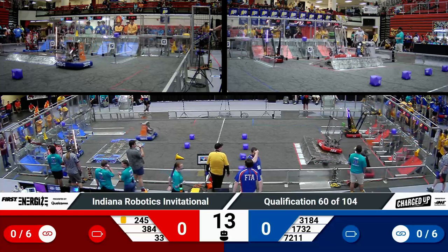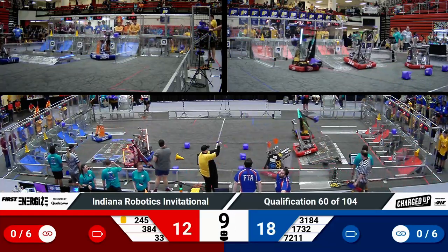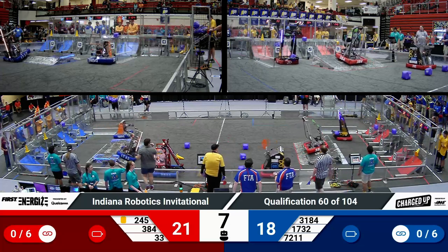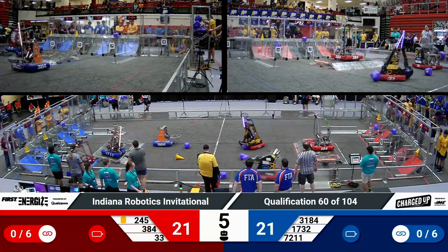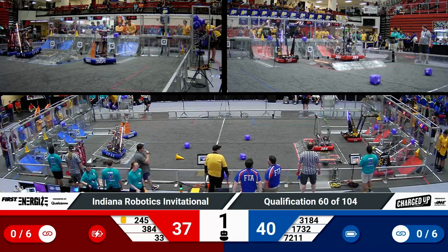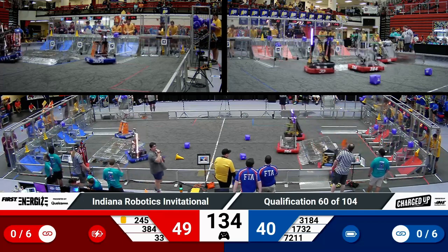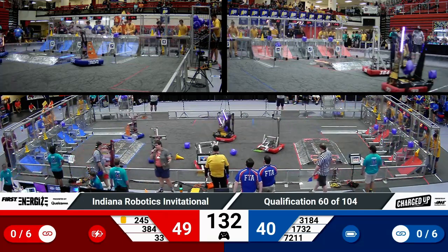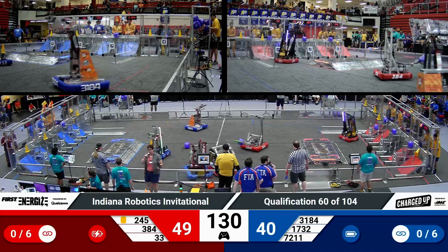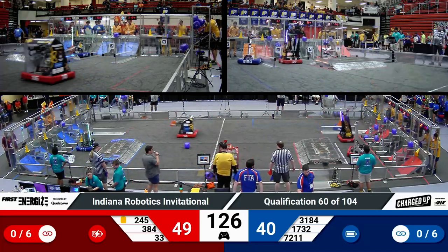We're off for match number 60 here at IRI. Red Alliance has two game pieces scored in the high node. Over on blue, they've got 1, 2, 3 already scored. 72-11 missing their two game piece auto, but Atombots has got theirs and so did 33. Red Alliance also had a robot engage, contributing to their lead coming into tele-op with a 49-40 advantage for Red.